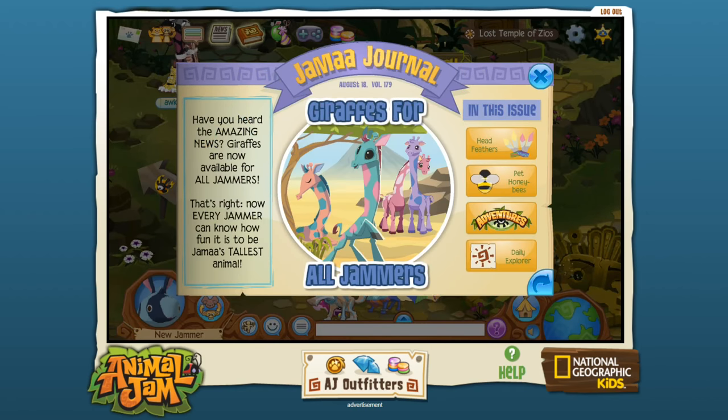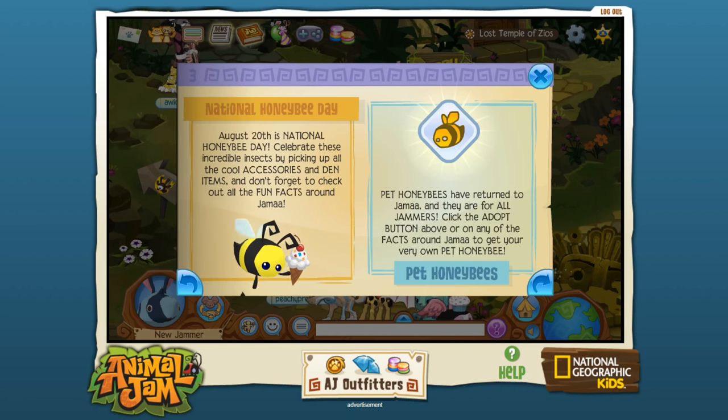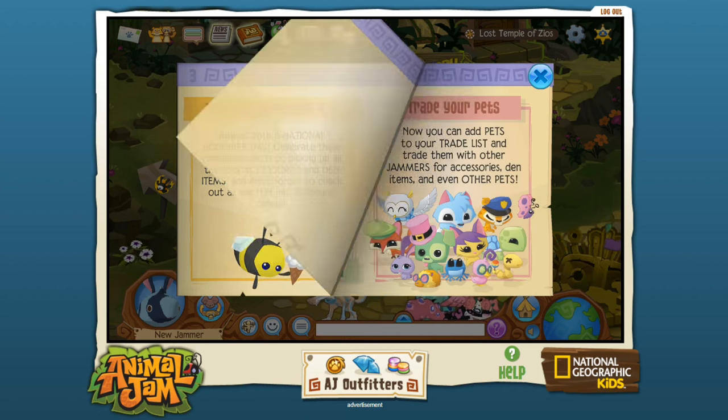There's a whole bunch more in the Jamma Journal. Giraffes are available for all jammers. There are new head feather accessories — introducing accessories with twice as many feathers, only available for two weeks, so head to the diamond shop before they're gone. And it's National Honey Bee Day! They have pet honey bees right now — August 20th is national honey bee day. Celebrate these incredible insects by picking up accessories and den items, and don't forget to check for the fun facts. I want to find honey bee facts!